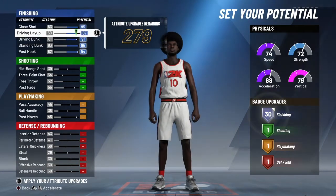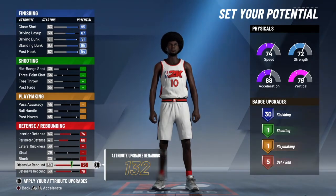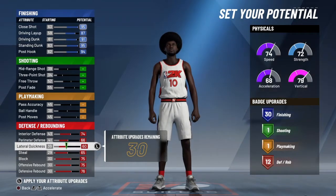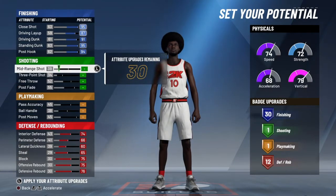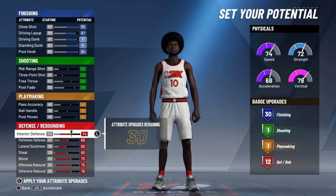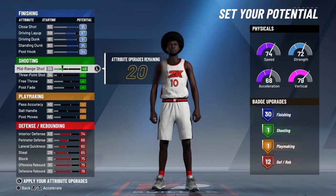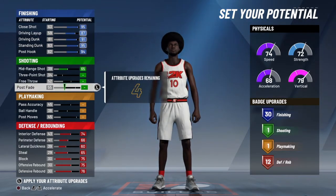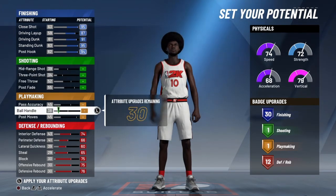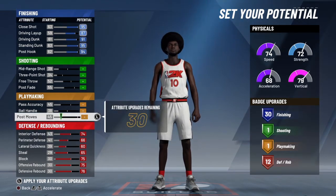What you want to do is pick the whole finishing pie chart, the all-blue one. You really want to max out your defense because anything with fours in it doesn't have the best defense. When you max your defense out, you get 12 defensive badges, and I feel like that's good — that can be four gold badges. When you're done maxing the finishing and defensives out, you're gonna have 30 attribute upgrades left.